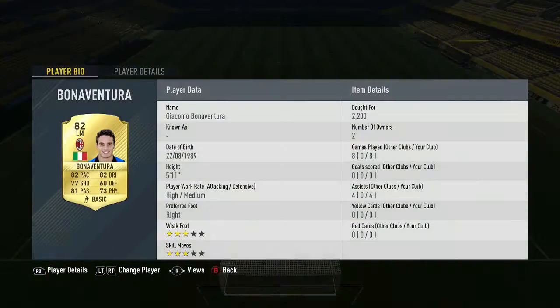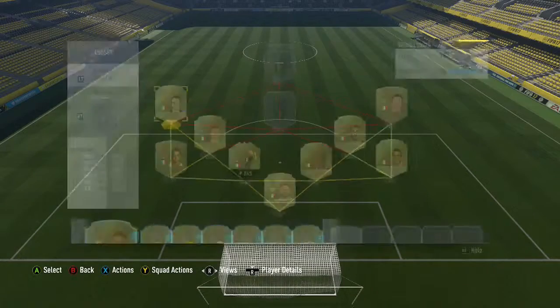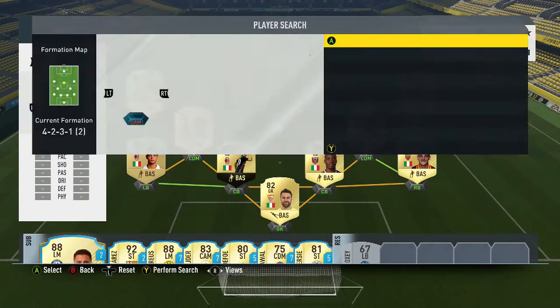For the left mid position we have Bonaventura who plays for AC Milan. He's played eight games with four assists — he hasn't really scored but he gets the ball into the box to help the strikers. He's a really good team player with three-star skills, right-footed, high attacking, mid offensive, five foot eleven. Bought for 2,200 coins — his stats are 82 pace, 82 dribbling, 77 shooting, 60 defending, 81 passing, and 73 physical.